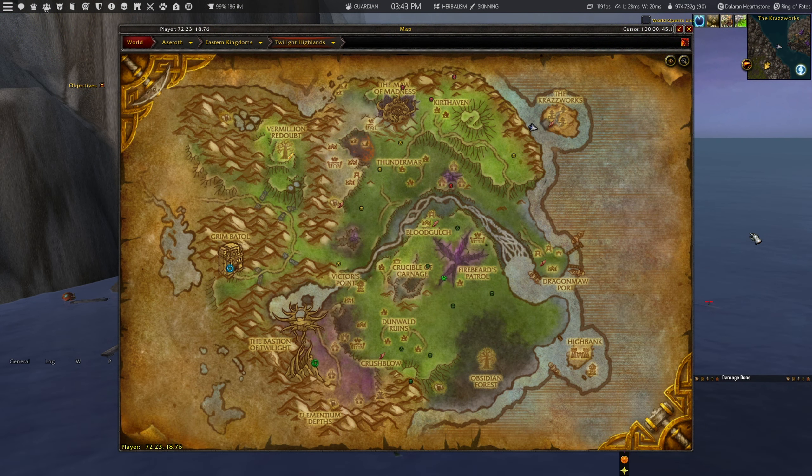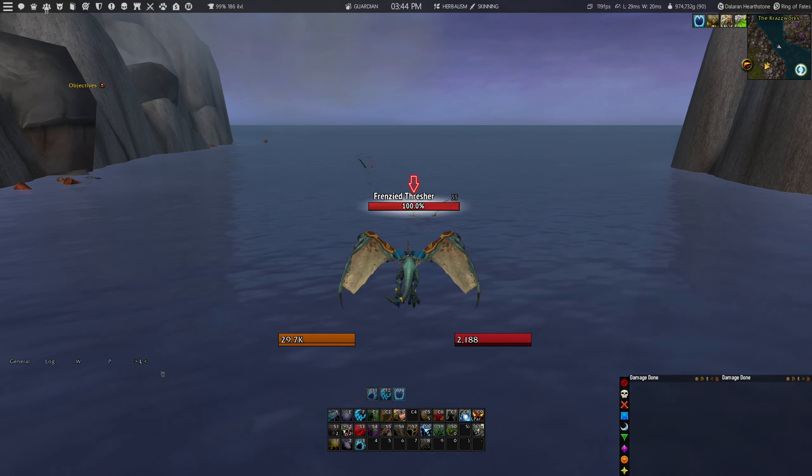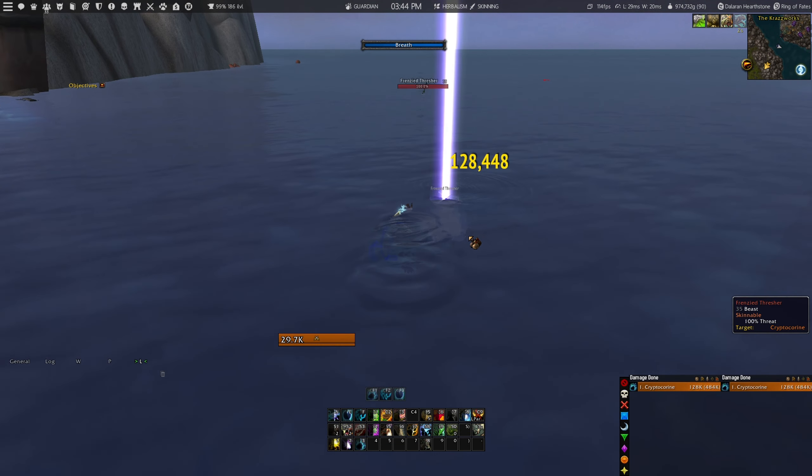For the second farming location, you will need to head over to the Twilight Highlands, located here on the map. Here you will find sharks that you can kill and also skin to obtain the deep sea scales.